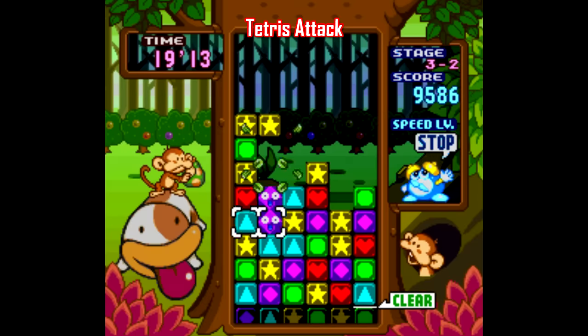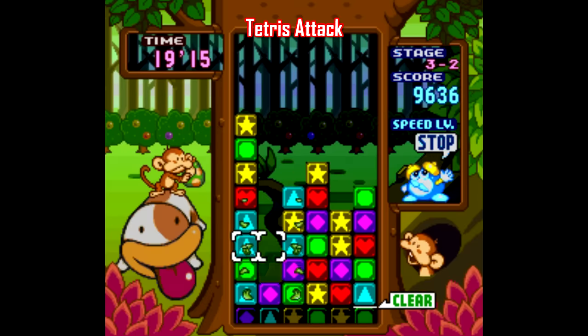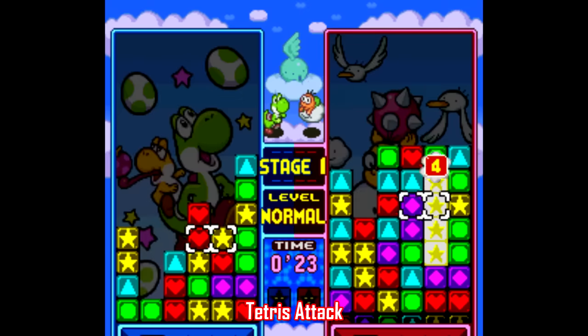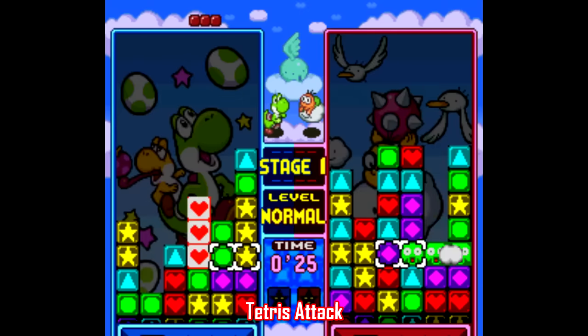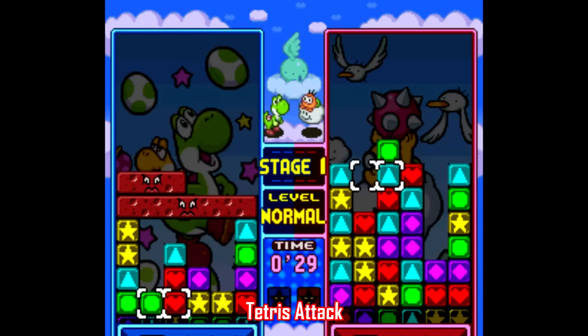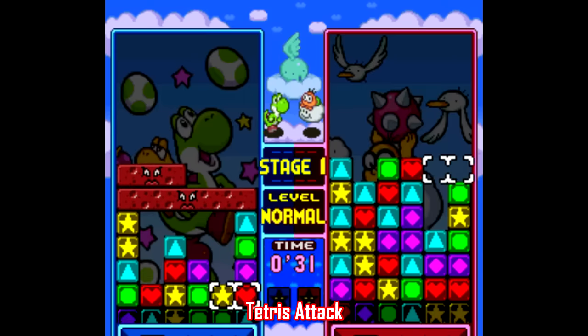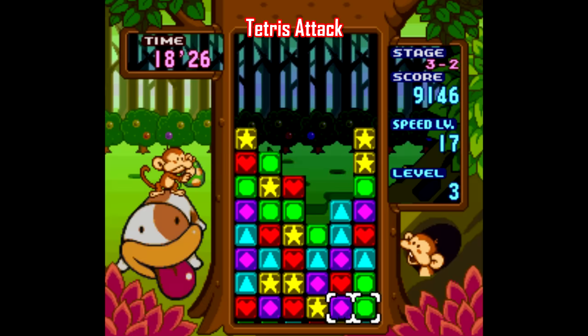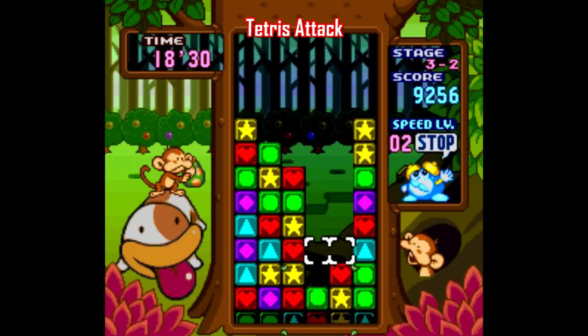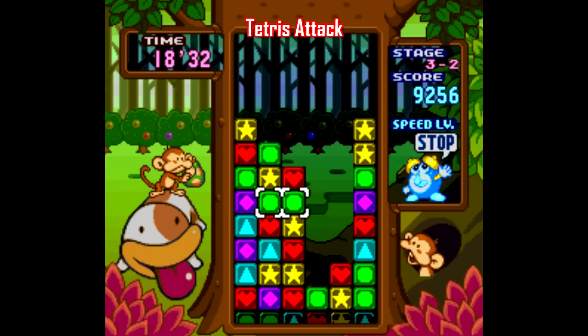Let's get into specific genres, starting with puzzle games, and you can't go wrong with Tetris Attack. It's actually called Panel de Pon in Japan and was likely given the Tetris name to help sell the game, but whatever you want to call it, it's an easy game to get the hang of but a tough game to master. It's a matter of matching squares and blocks of three while creating combinations that fall together. Sounds simple? It's not — but it's addictive, and it's the best puzzle game on the Super Nintendo.